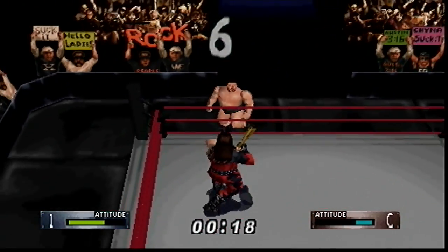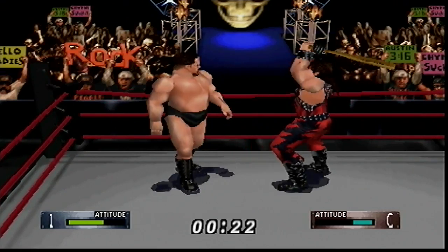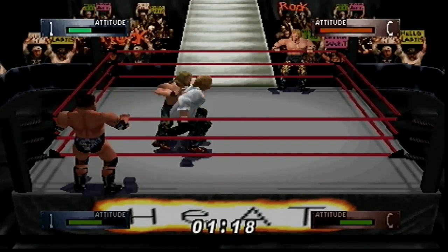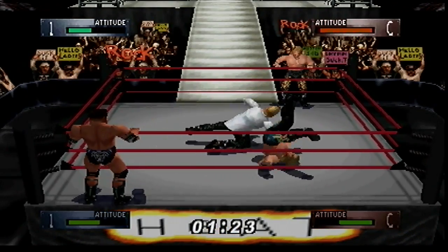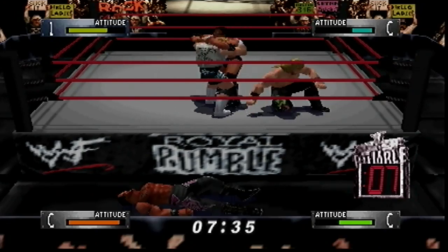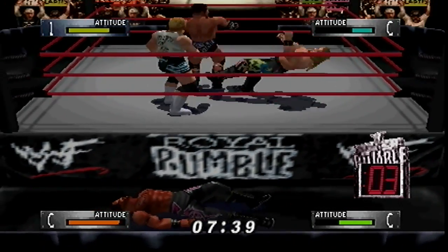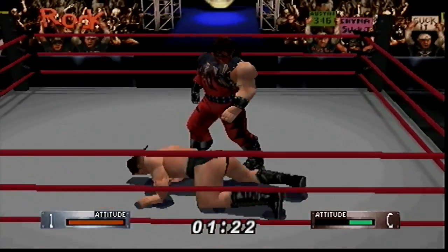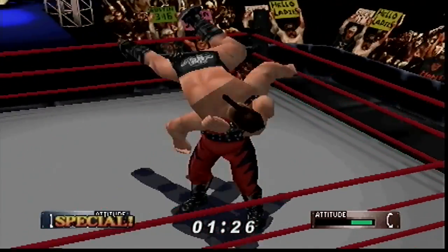Perhaps the best aspect of the game is the create-a-wrestler feature. The number of moves available to bestow on your wrestler is mind-numbing. I set out to make Chris Benoit and made him just perfect, with all the moves he ever used, including his rolling German suplexes, dragon suplex, crippler crossface, STF, gut wrench suplex, pendulum back breaker, and swan dive headbutt. There are literally thousands of moves to choose from, many used only in Japan and then only rarely. Wrestlers can also be given taunts, and their appearance can be customised down to their facial hair and wristbands.